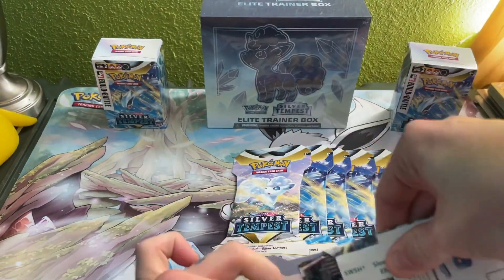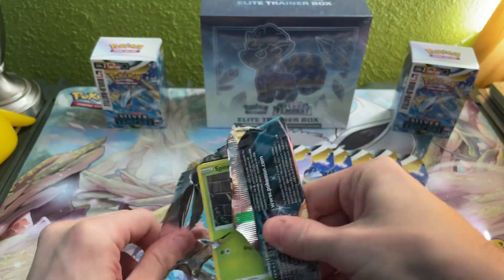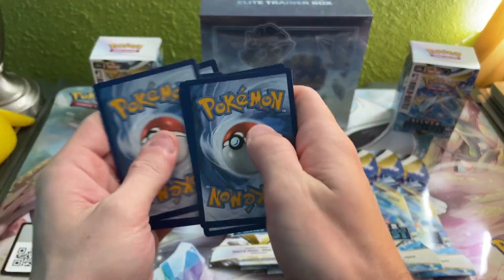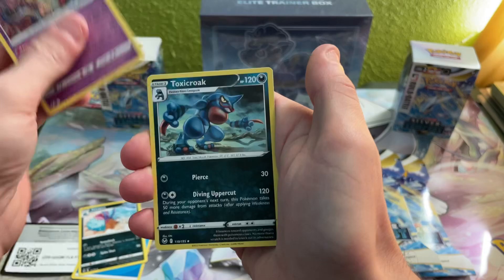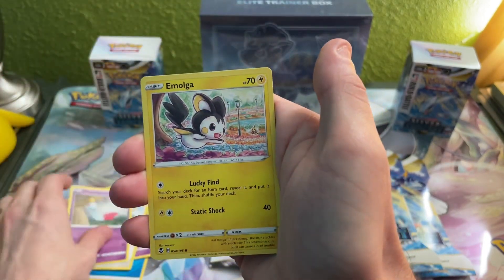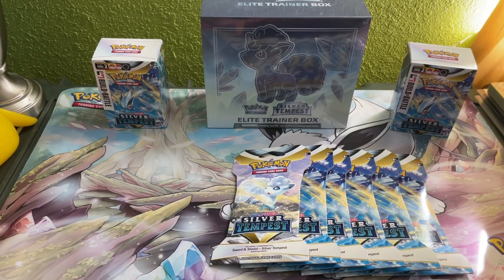All right, keep it moving. Some more really tough glue there. Inteleon on the back. Water Energy, Toxapex, Jynx, Toxic Rock, Spinarak, Drowzee, Bunnelby, Chinchow, Emolga, Klink reverse, and a Dragapult holographic — pretty cool!